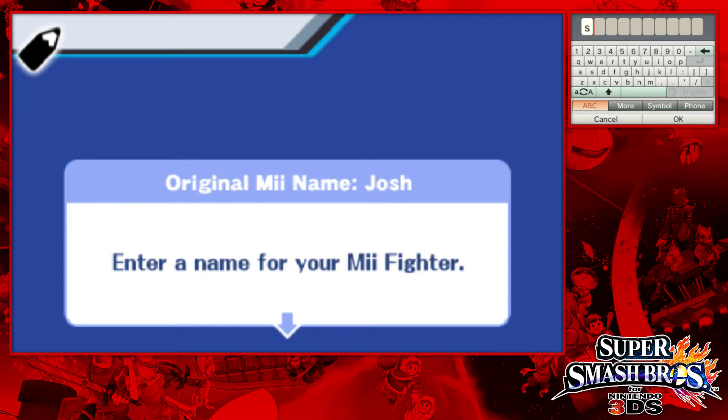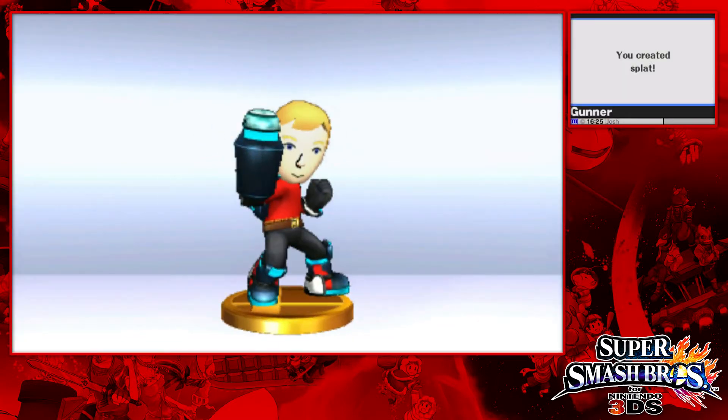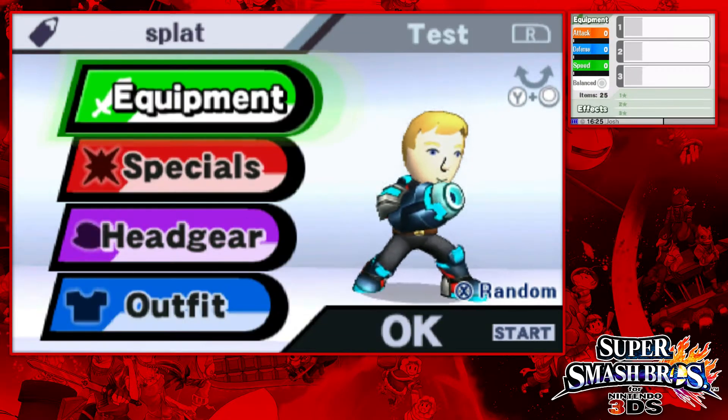So enter a name. Let's go with the name... Splat, there we go. So we are going to get ourselves a nice little squid hat and all that cool stuff that comes with the DLC, and yeah, we'll play a little bit with it as well. So let's start with the outfit — that's the highlight of this, right?